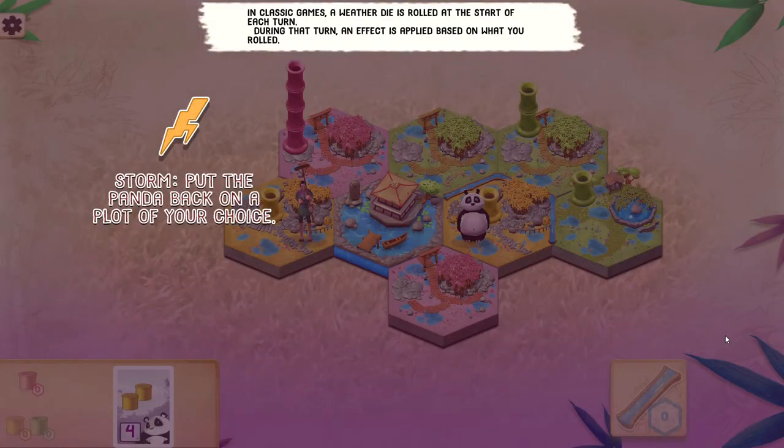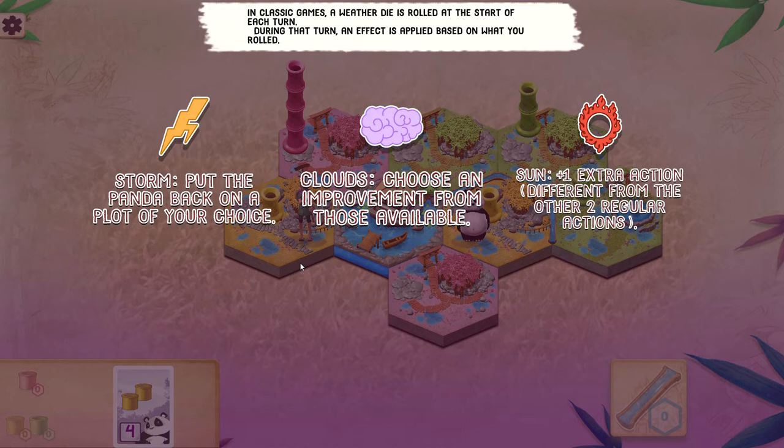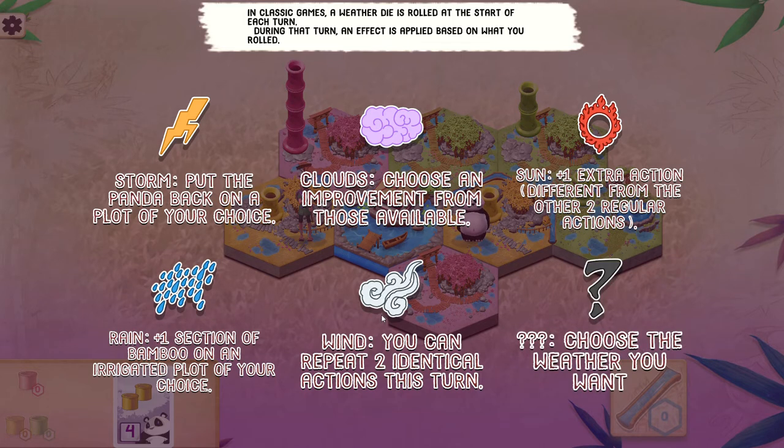At the start of each turn, a weather die is rolled, which adds a bit of variety into the game. An effect is applied based on what you rolled. A storm puts the panda back on a plot of your choice, which can be very handy. Clouds let you choose an improvement from those available — I'll touch on that in a second. The sun gives you one extra action that has to be different from the other two regular actions. If you get rain, that adds one section of bamboo on an irrigated plot of your choice, which can be very handy to help you complete an objective. Wind lets you repeat two identical actions this turn. And a question mark lets you choose the weather you want — so that's a good thing.